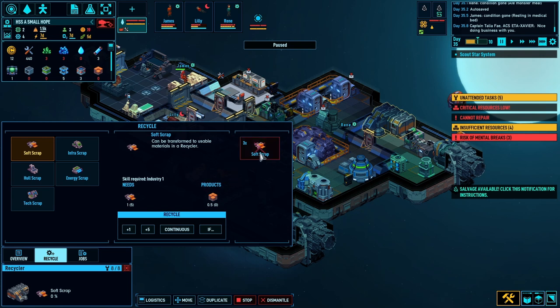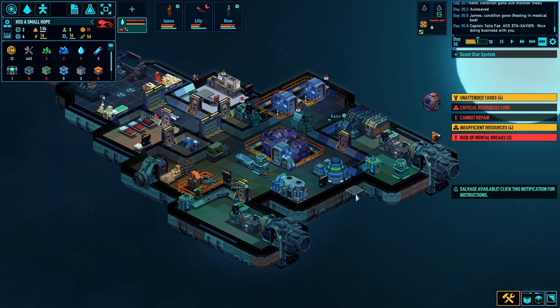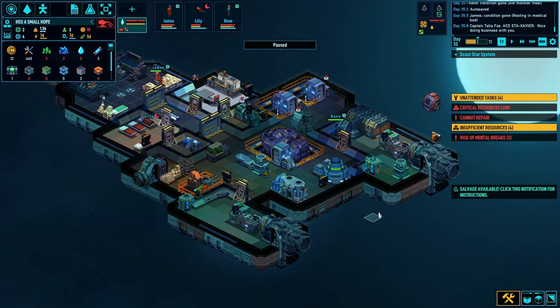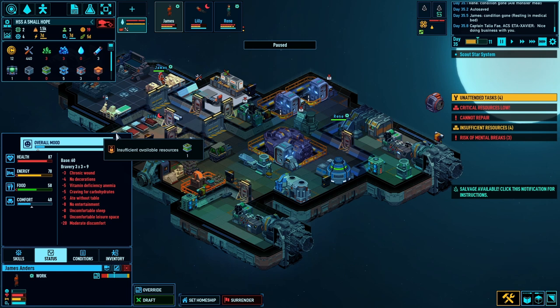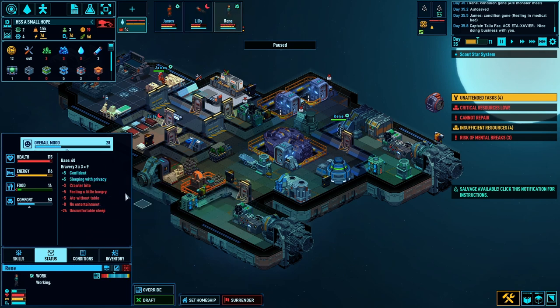Checking the recycling - I've got soft scrap. If I produce another two I can repair the chair. I've got three of them - risk of a mental breakdown! Oh no, just when things were looking good. I need to start boosting their mood - moderate discomfort, feeling quite cold which is affecting mood. I need to build another thermal regulator. No decorations, craving carbs, play suit fatigue. Reen after her mental breakdown is the only one that's actually sort of happy.